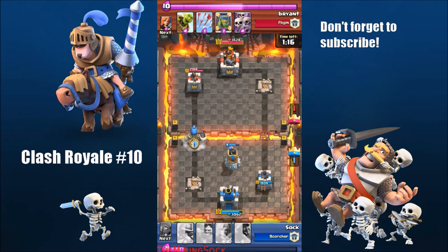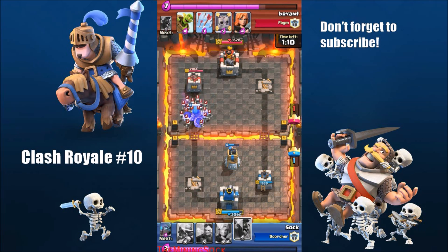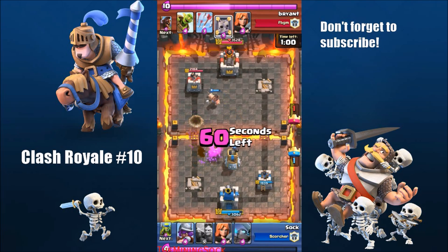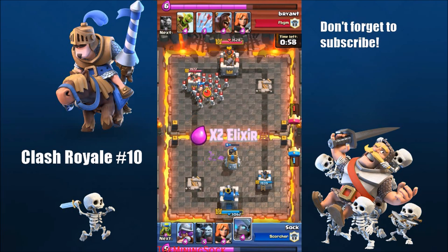I do a giant skeleton push — giant skeleton is pretty good. I really like its bomb effect: when it dies it drops a bomb that does 720 damage to buildings and anything nearby. The only drawback is its long blow-up time, but it's still pretty good.